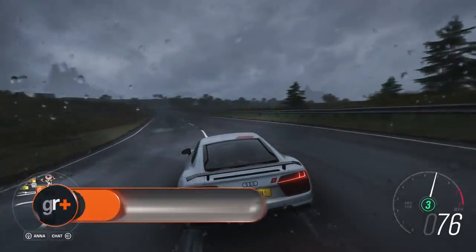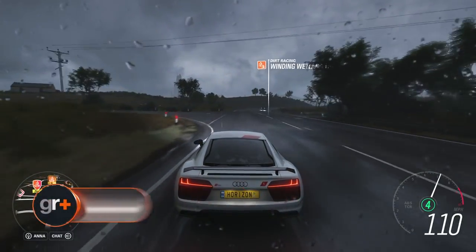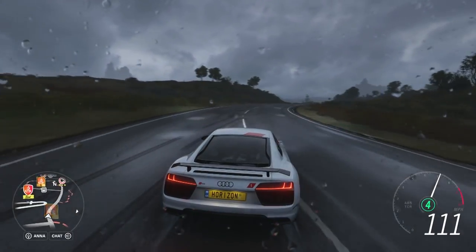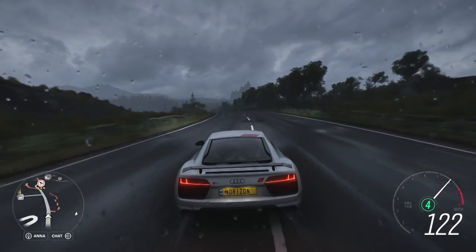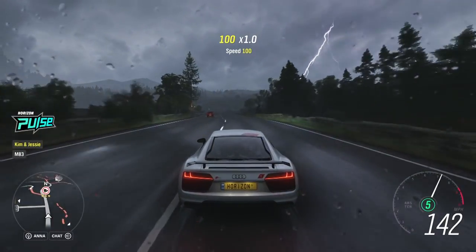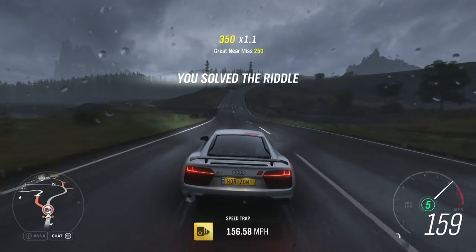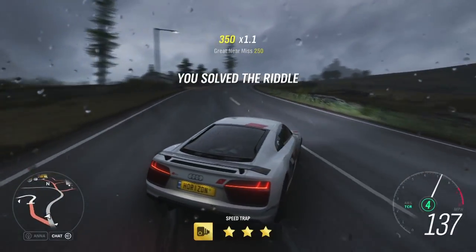Unlike the fourth riddle, there's no ambiguity with this Arthurian-themed brain teaser. It calls for a visit to the Lady on the Lake with an R8 — an Audi R8 to be exact. And there's actually a speed trap next to the only lake on the island titled Lady on the Lake. Simply notch a three-star run with the Audi R8 to solve the riddle.